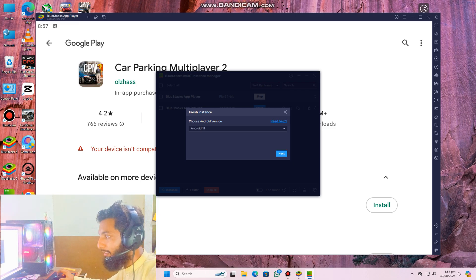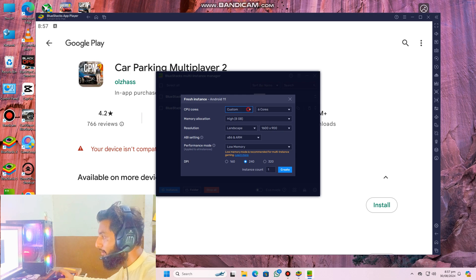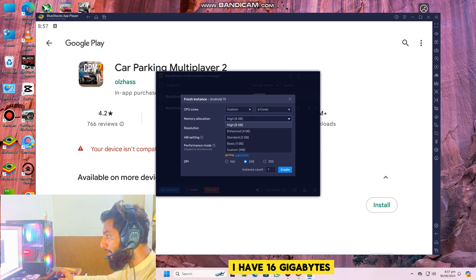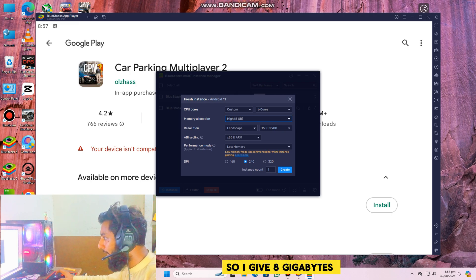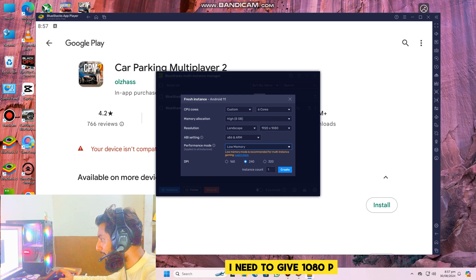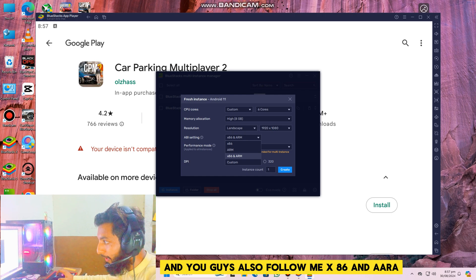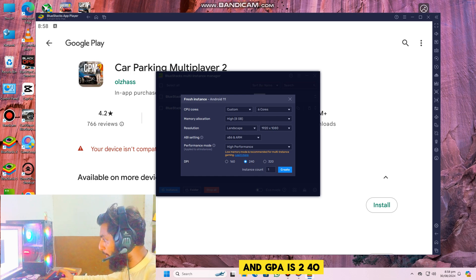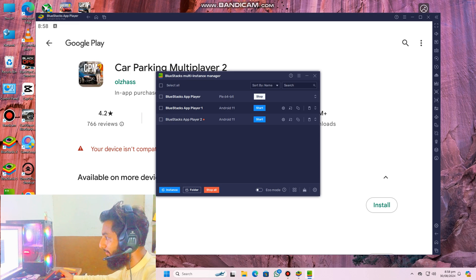Choose Android 11 as the Android variant. For CPU cores, I have 8 cores but I give 6 to my emulator. For memory I have 16 GB so I give 8 GB. Set resolution to 1080p, architecture to x86 and ARM, performance mode to high, and DPI to 240. Then click Create.